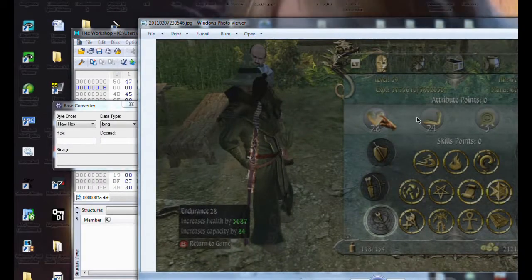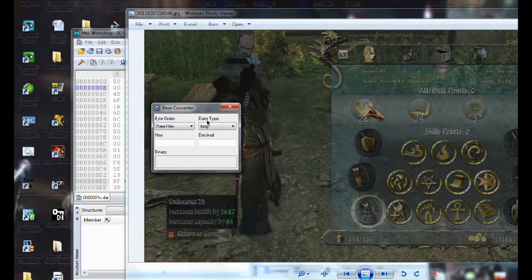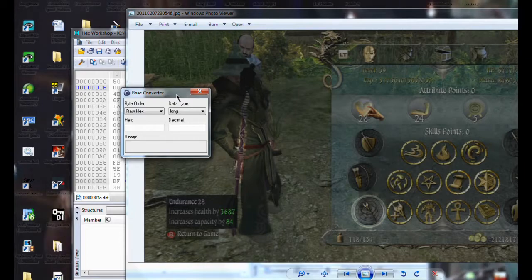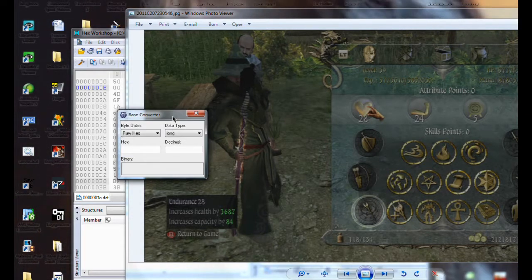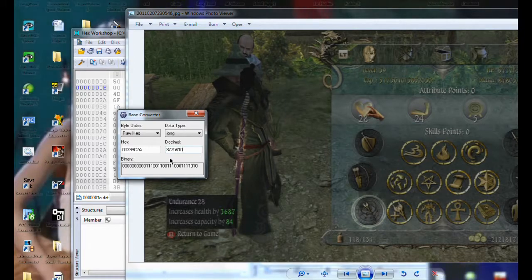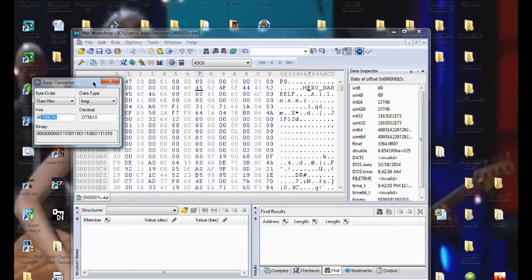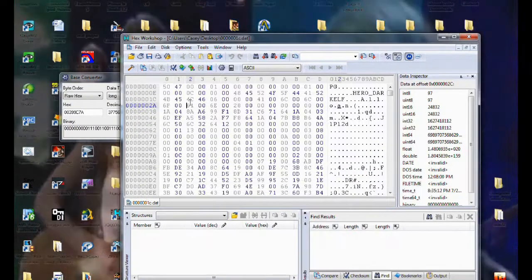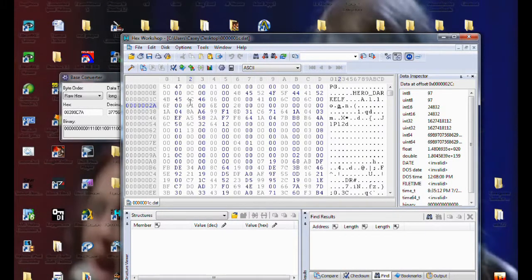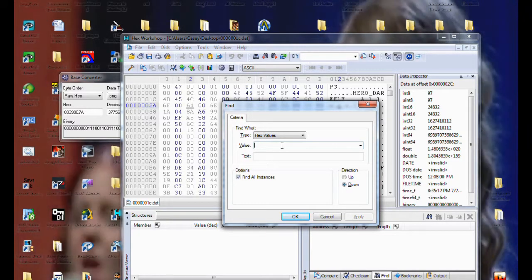Now you're going to need to recall that number that you have. Right here, you can see I have a picture of it. My number is 3775 — you can read it. What you've got to do is convert that to hexadecimal. Hex Workshop has a base converter in it, but you can go to Google and find one — it works the same. You're going to convert this decimal number. My number, for example, is 3,775,610. This is going to be somewhat like the Bioshock 2 or the Oblivion tutorial. You're going to have to byte flip, so you'll need to recall that number you have.